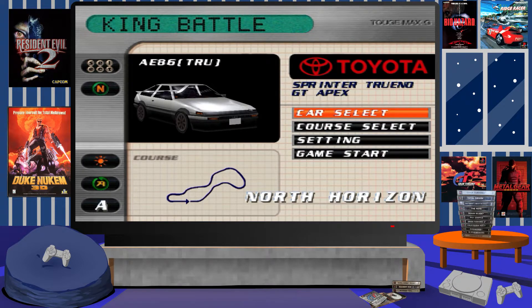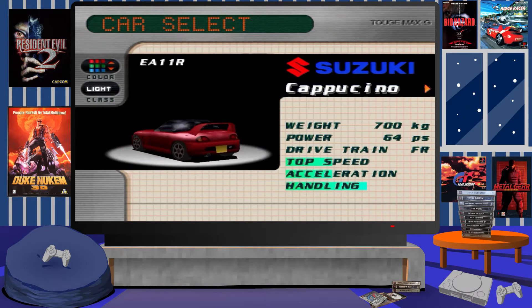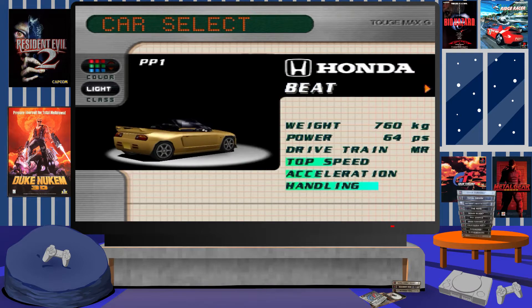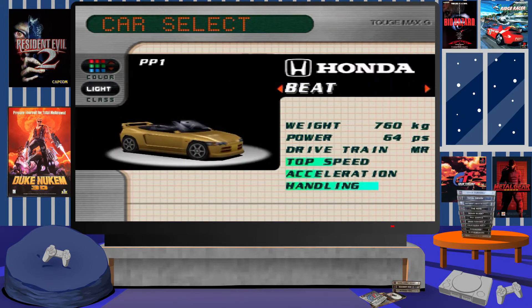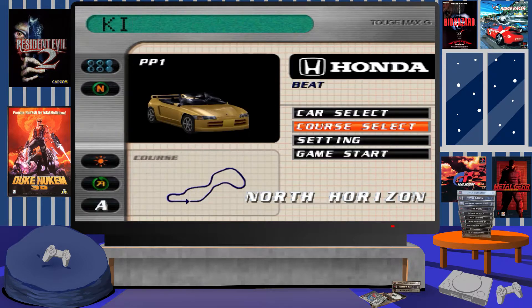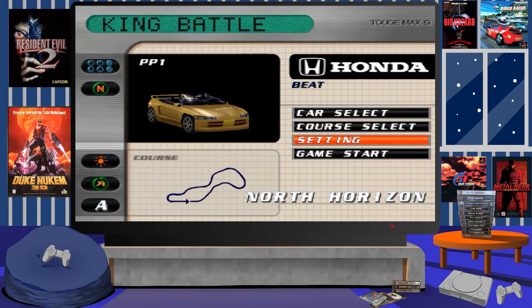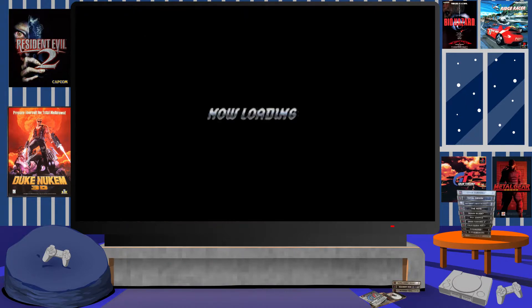It was the final version to be developed for the PlayStation 1. As with Toge Max 2, this game is also a further evolution of the series when you compare it to the original game, Toge Max, or Peak Performance as it was known in other regions. This evolution is very similar to the differences between Gran Turismo 1 and Gran Turismo 2 in terms of visual quality and overall playability.